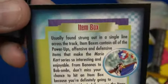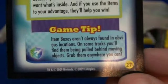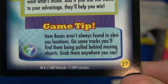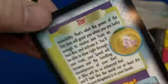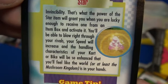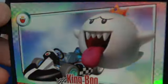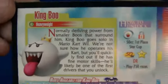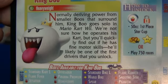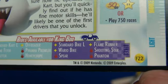Item Box — a big question mark. Game tip, card 27. A star. Another game tip, number 37. This looks like a foil — King Boo. I don't think I've ever played Mario Kart; I've played all the older ones. There's the bottom. Foil 22.